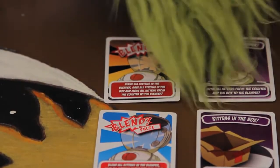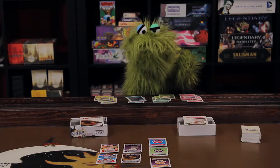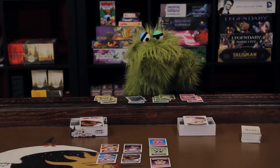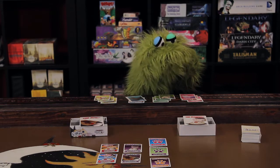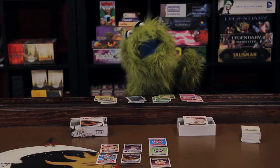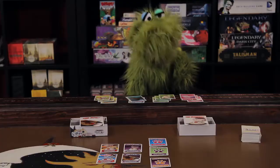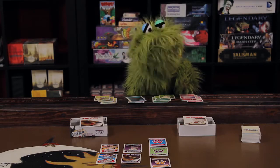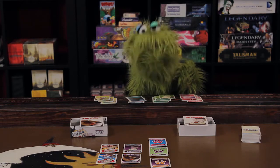And then lastly we have the dreaded blend card. The blend card is how you score kittens. Once it is played, all kittens in the box are removed from play and are safe, and all kittens in the blender are blended. The game continues until all 16 blend cards have been played, at which point the game is over. It doesn't matter if the deck runs out — just keep playing until the blender burns out.